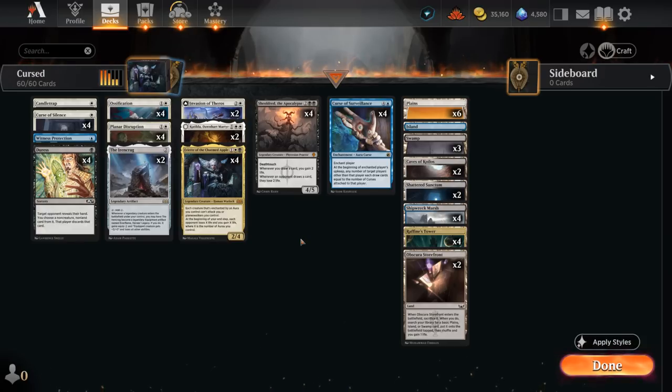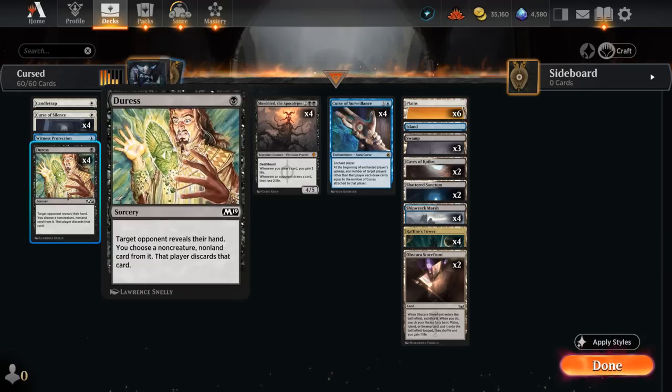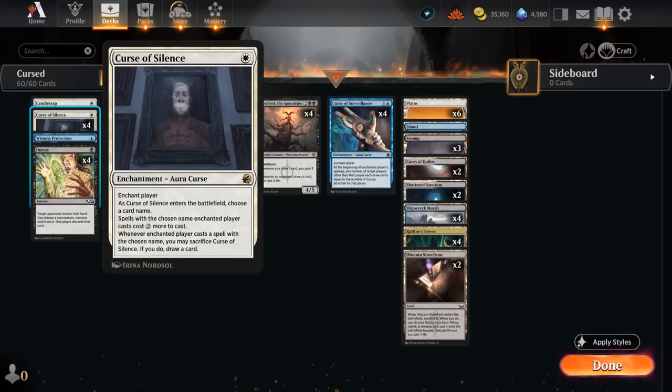Looking at the rest of our deck — four copies of Curse of Silence. It's not always amazing, but in a best-of-one Standard meta where a lot of decks are well-defined and you know what you're up against as soon as the opponent plays their first land drop, Curse of Silence is actually not bad as a tempo play to slow the opponent down. It pairs quite well with Duress, which can take away a non-creature non-land card. We see it in the process, so we get a better idea what to name with Curse of Silence if we had both.